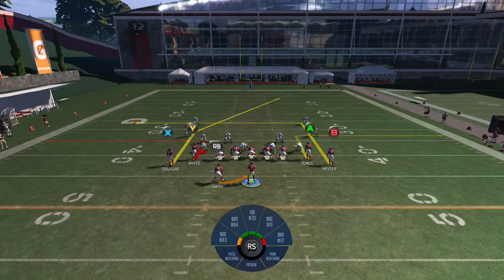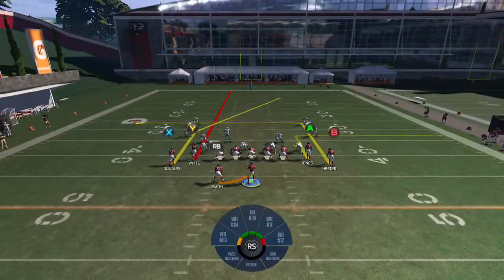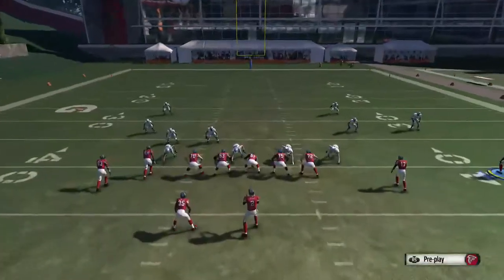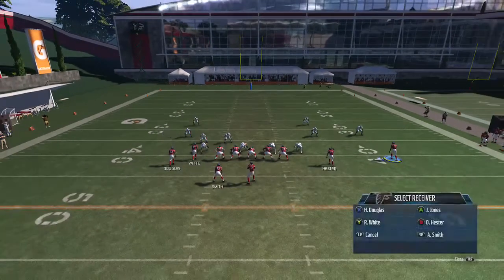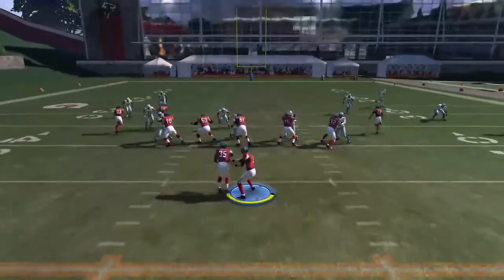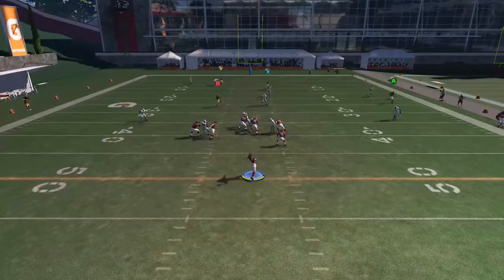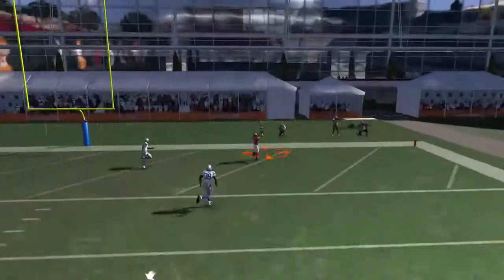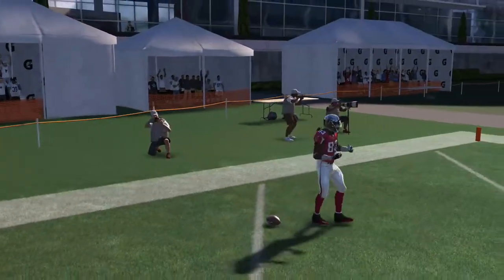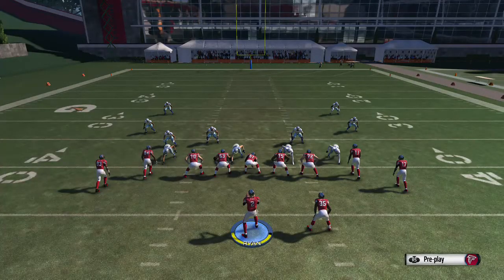Then we can flip this play. Put the Y on a streak, then take the A receiver, move him to the right, and put him on a comeback. This time we're going to throw it to the X receiver — that guy stops and now you're throwing it over the top to him. The play is symmetrical — against Cover 4 you can do it either side. It's one of those bomb plays that can beat Cover 4.